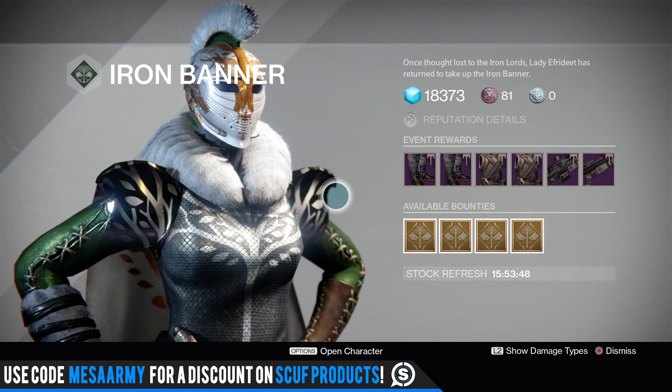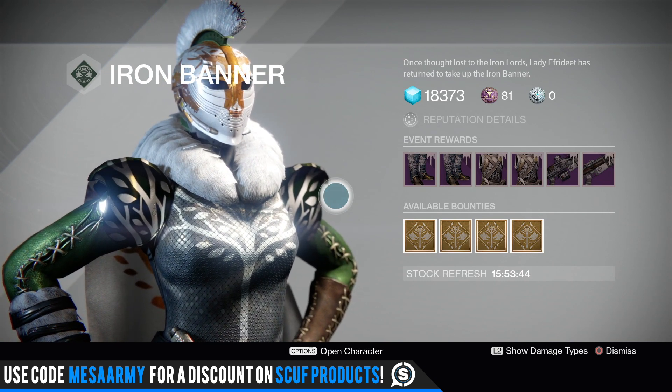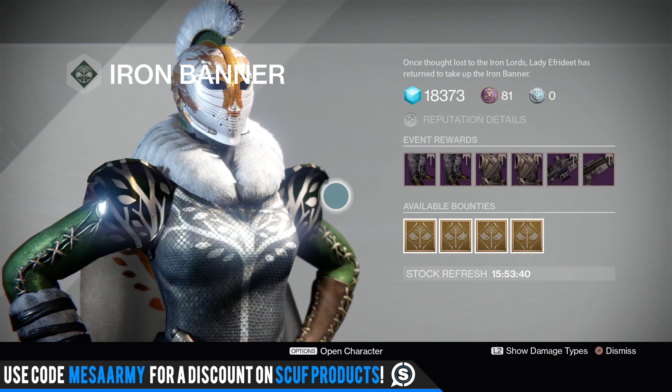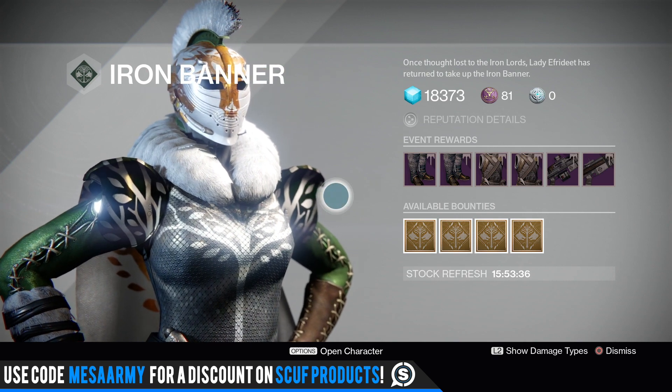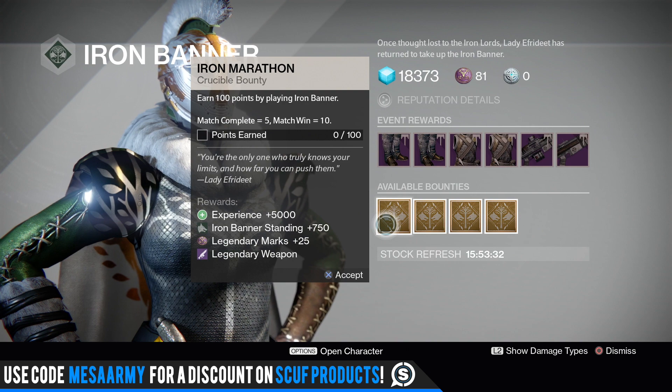I'm looking at Destiny Item Manager and everything is showing up in terms of armor being 100, 99, and a couple of 98 stat rolls. So this would be the week if you want to get some Tier 12 gear or get yourself to Tier 12. Rank yourself up and buy this stuff. If you don't know what I mean by stat roll, check out the link in the description on how to identify Tier 12 gear.